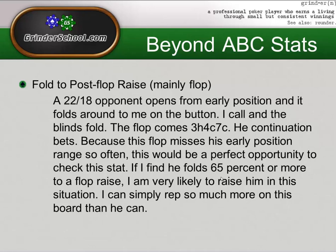If you take anything away from this slide, take away that we're looking for — since this is a micro, we do want this percentage to be fairly high, maybe even 68% or so — before we really start playing back at him. And remember, with all these stats, it's always better to have some type of equity, even here on the 3h-4c-7c board — maybe a backdoor straight or something.